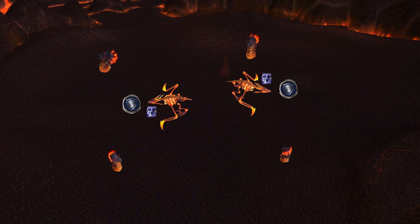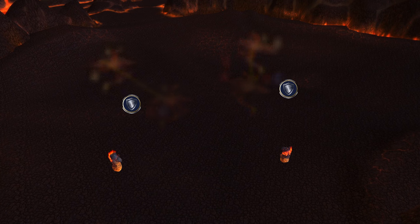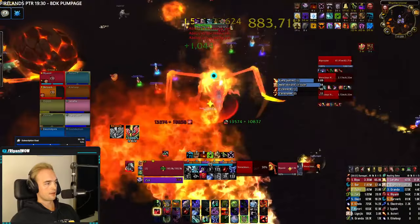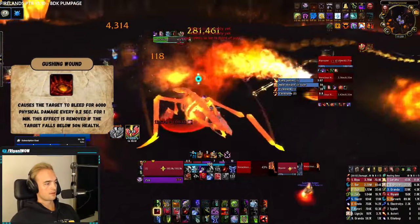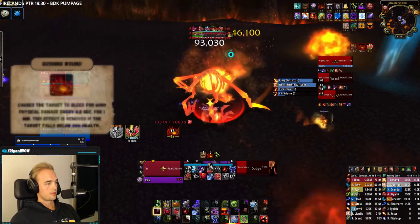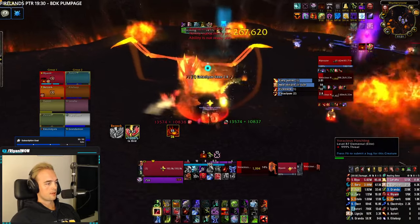These birds are hungry and will only be satiated for 10 seconds before becoming hungry again. If they are hungry, they have a 20% chance on a melee attack to gain the buff Tantrum, which increases the bird's damage and haste by 50%. The hungry and tantrum effect is countered by going near a plump lava worm, which will make the bird consume the worm — but be careful, the fire from the worm really hurts. The add will also do a frontal cleave called Gushing Wound, which is removed after 1 minute or if a tank goes below 50% HP. Non-tanks want to stay away from the front.